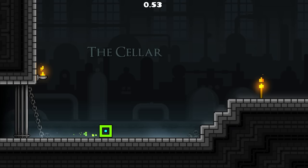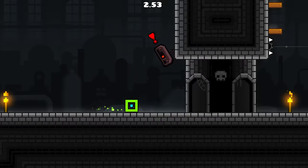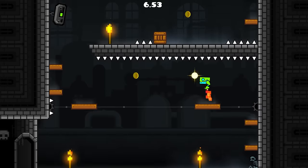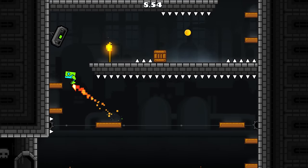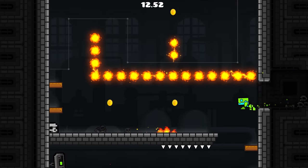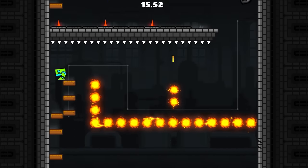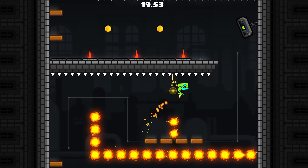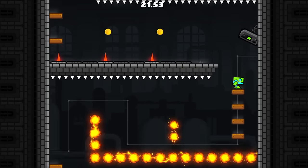Now on to level three, which has some of my favorite movement in the entire game. First of all we switch to this little guy - I love him so much, he's so cute, and he's perfect for these platforming levels since we have a lot of control over how much height we get when we jump. We can do tiny jumps just to make it over the fire, and at other points do a big jump to both get the coin and make it over those obstacles.